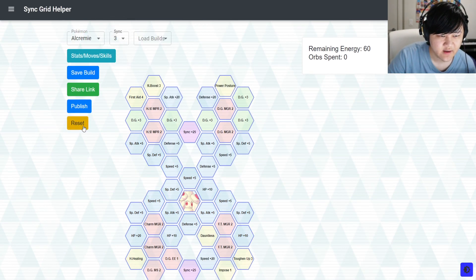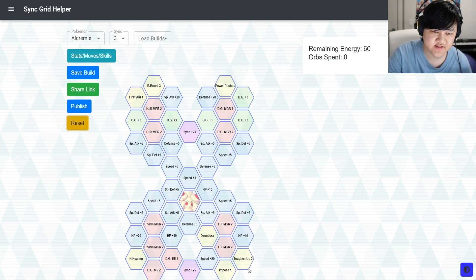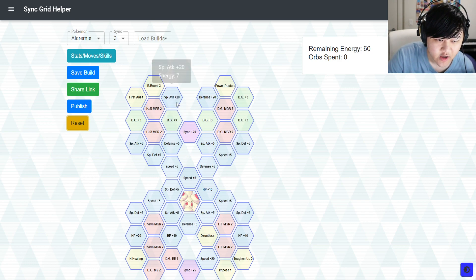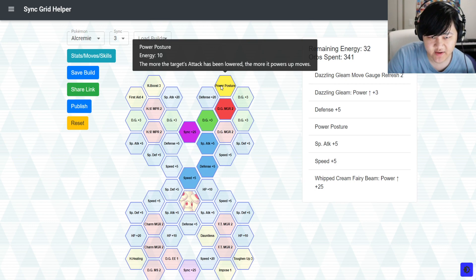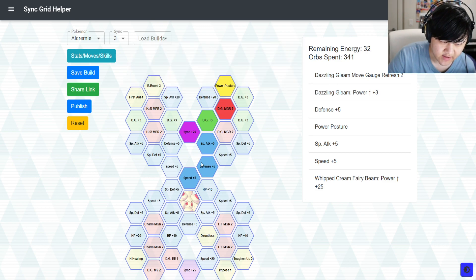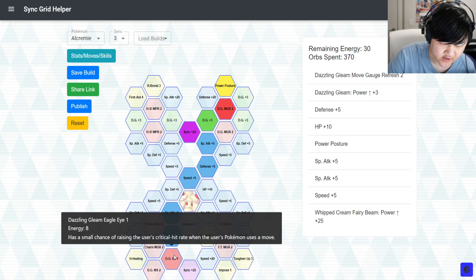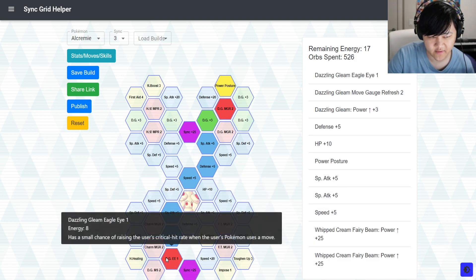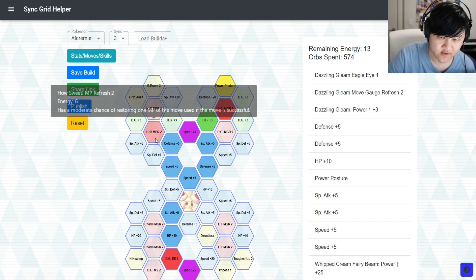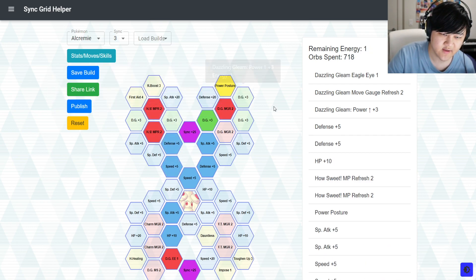At 3-out-of-5, I mostly do the same as 2-out-of-5. If you're running her as a Tech, if you're running her as a damage dealer, you have some other things you might want to go for — like Power Posture, which gives that extra 30% when the opponent's attack is lowered. That's definitely something you might want to go for.